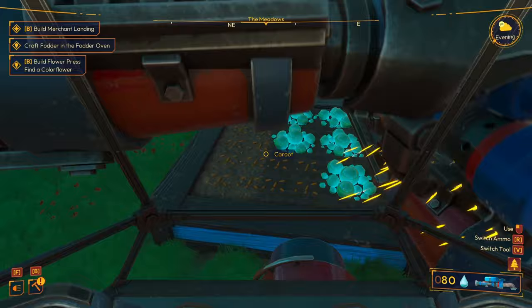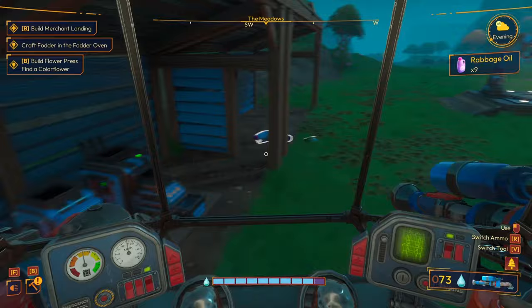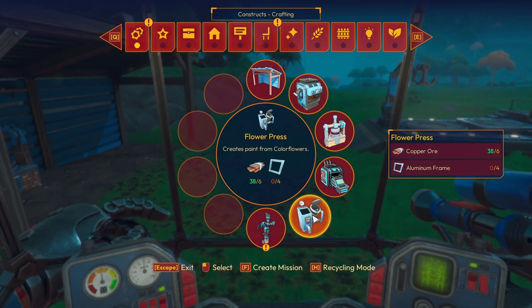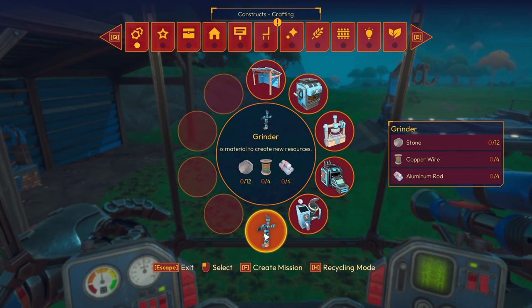Get the water in in the evening and then they're sorted for an extra day of growth. Let's see what we have under the build menu. We've got two new things - a flower press, which creates paint from color flowers, and a grinder! That's what I'm looking for. The grinder is going to need copper wire, I think.